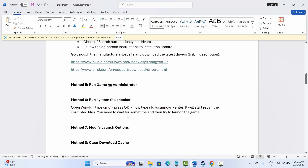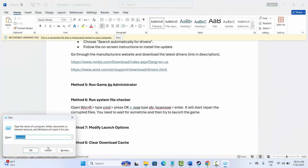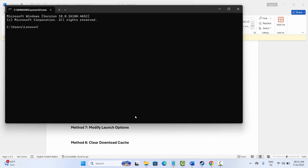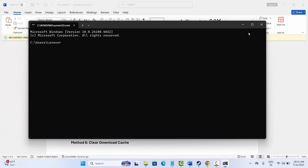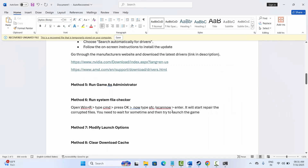The next solution is to run System File Checker. For that, press Windows + R, type cmd and click OK. Now type the command provided in the description and press Enter. It will start repairing corrupted files — wait for it to complete, then try to launch the game and check if this solution works for you.